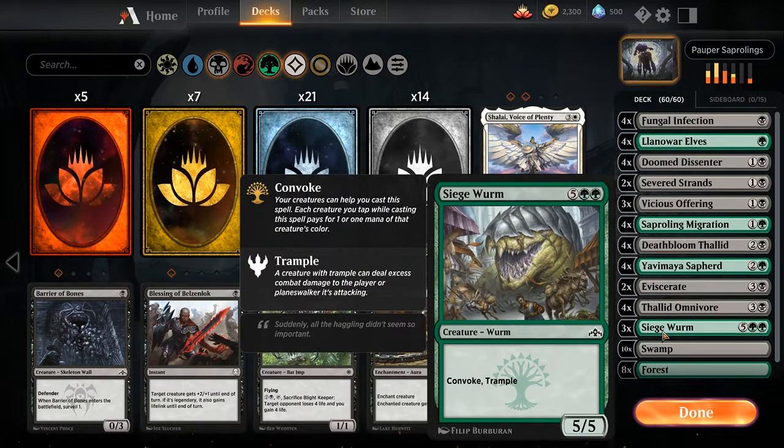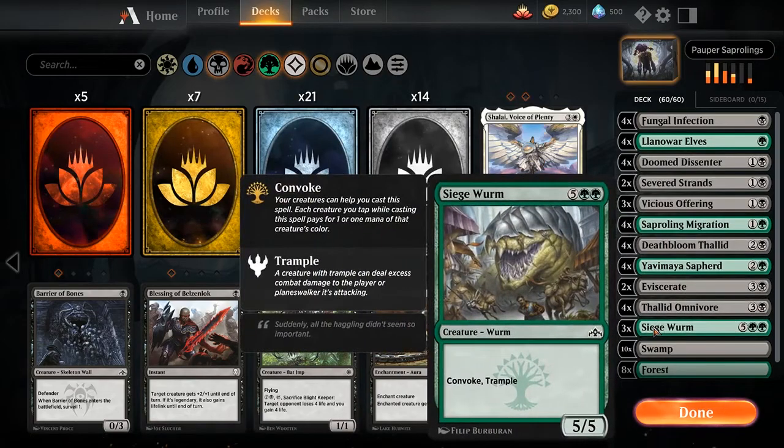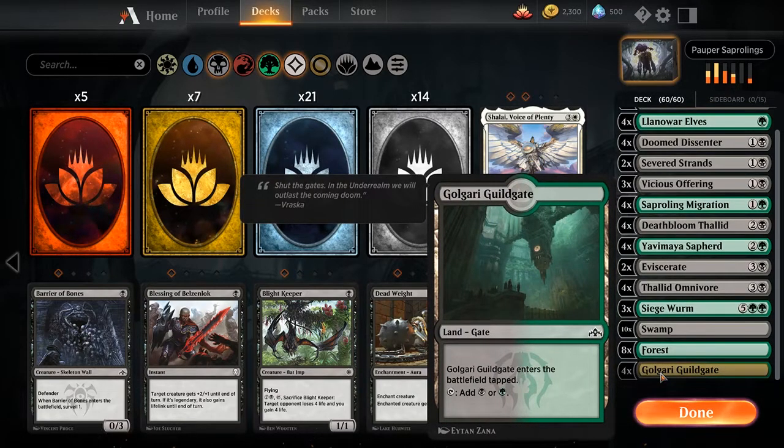We are running 3 copies of Siege Wurm. Most often than not these just immediately get destroyed or you get Luminous Bonds on them — you won't be able to attack much with them. But the good news is that they are big creatures with trample, so it's good against rat decks because they can't really block all the damage. And for other decks, most people are just too focused on the Siege Wurm to notice that most of your other creatures are getting in for the kill. For mana we are running 10 Swamps, 8 Forests and 4 Golgari Guildgates.